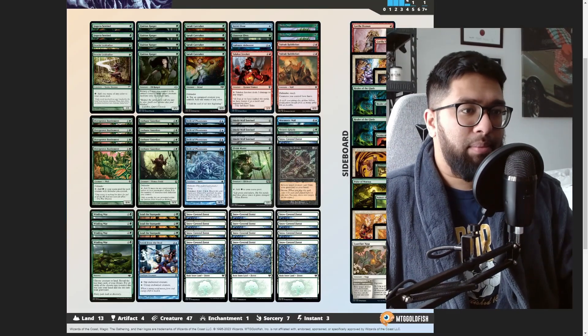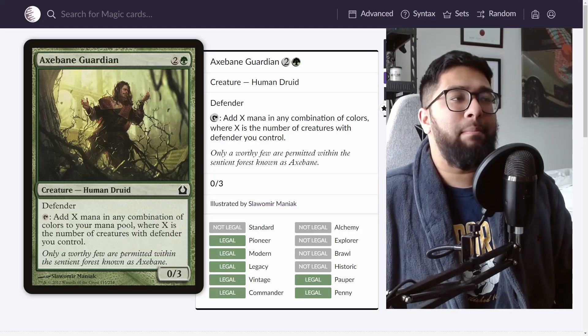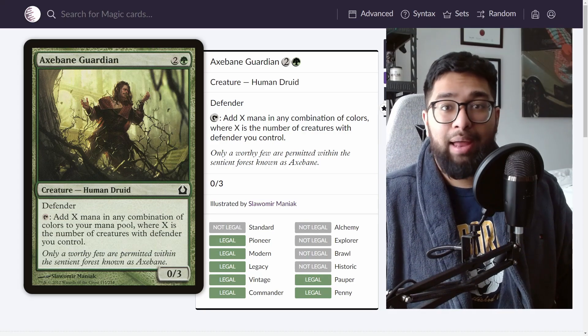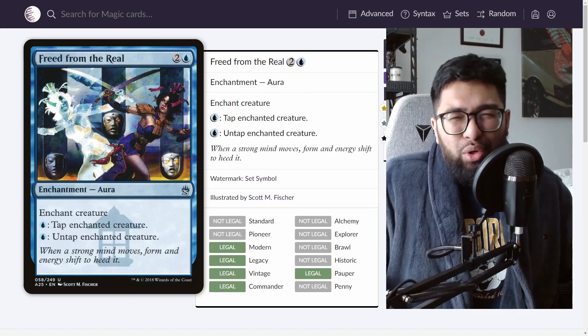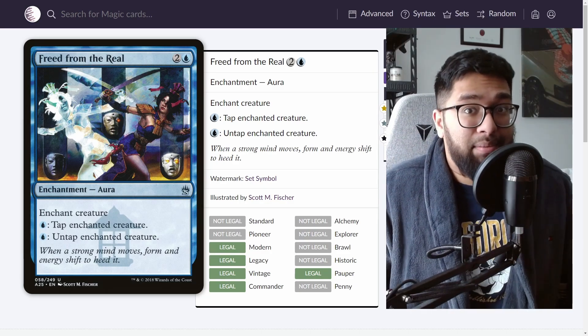We see that in something like Walls combo — a deck that, for simplicity's sake, tends to amass a bunch of defenders and a bunch of mana. You do that by abusing defenders, big tap creatures, untapping them with Freed from the Real, and then throwing it all into a giant mana sink. Pretty simple, but there's a lot of pieces that need to come together.